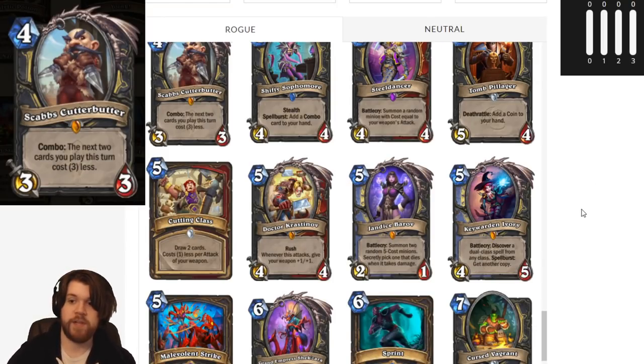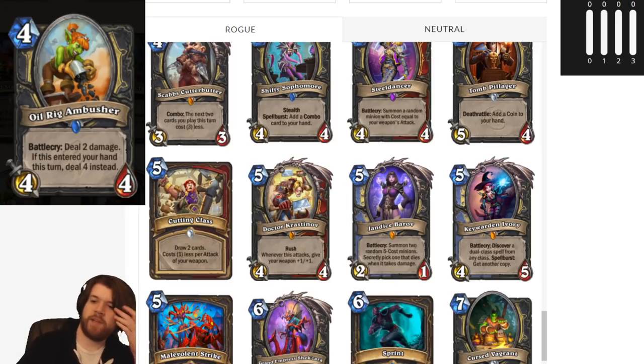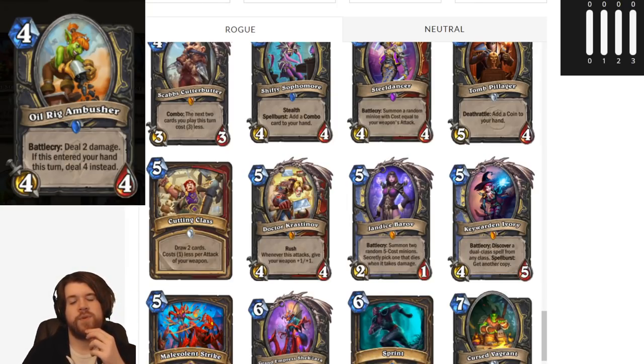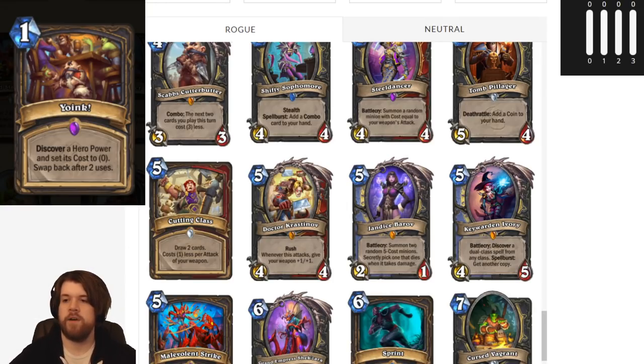We have two more Rogue cards I've reviewed before. Oil Rig Ambusher: I'm pretty sure this card is just too expensive and the conditional is a bit too hard to meet. If you're ever playing this as 4-4 deal 2 damage, that's pretty underwhelming, so I don't think this card is going to make the cut. And then finally there's Yoink, which I think is pretty unplayable. The best you can hit off it is Steady Shot or Life Tap most of the time, and you only have about a 1 in 3 chance at either in particular. Even then, the dream is 1 mana deal 4 damage, and Rogue has other ways to do something like that. And if you hit Life Tap, Rogue already has better card draw. I just don't like Yoink all that much.